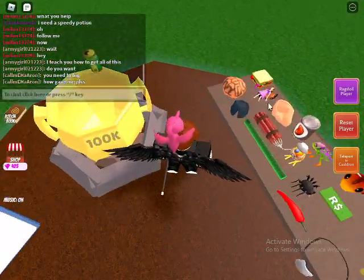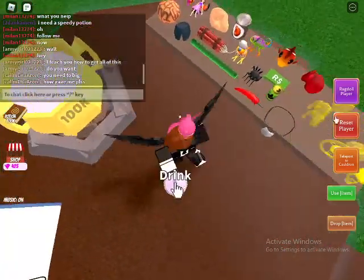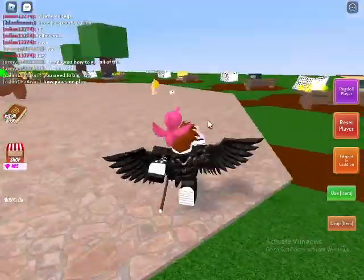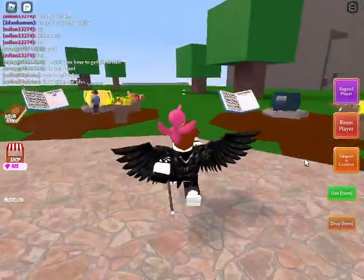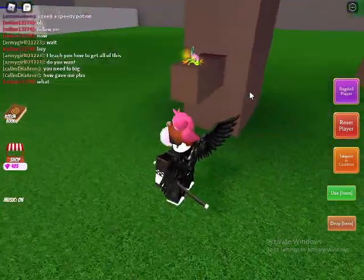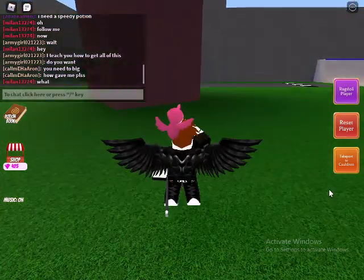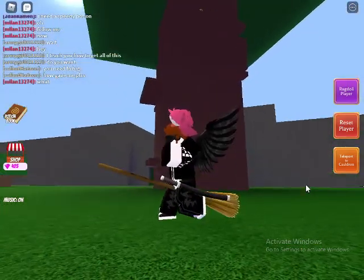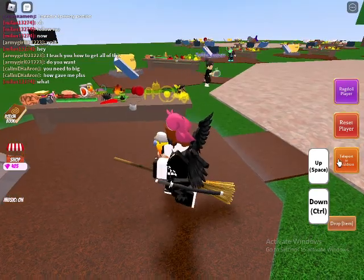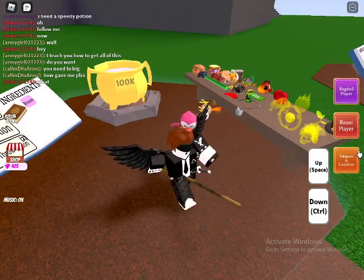Now the final ones: bird and charmelin. Since you already have the witch's brew, combine it with a fairy — or use a fly box — to get flying. The charmelin is right next to the bird tree. Use your fly box or broom to fly up and grab the bird and charmelin.